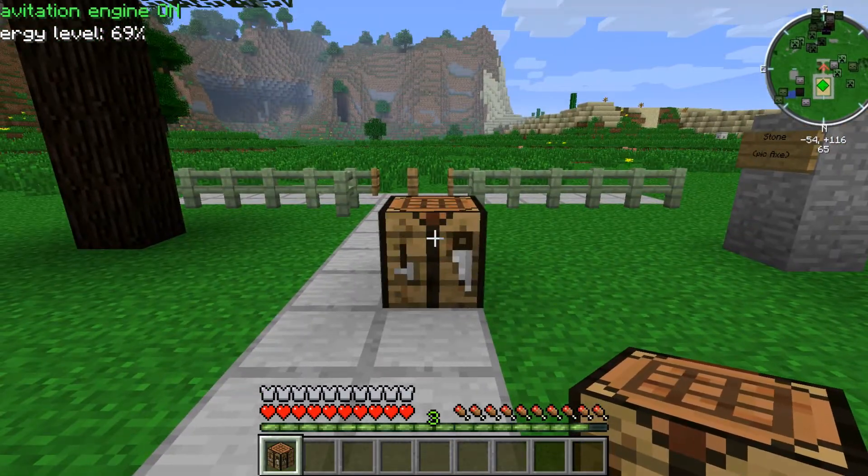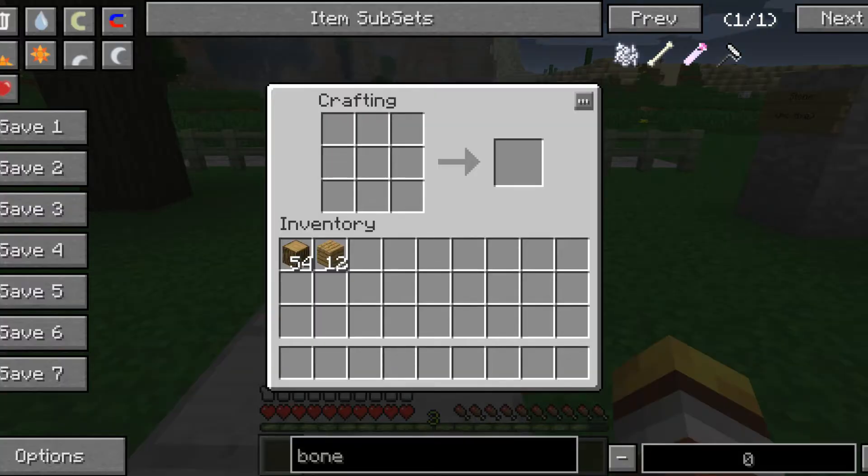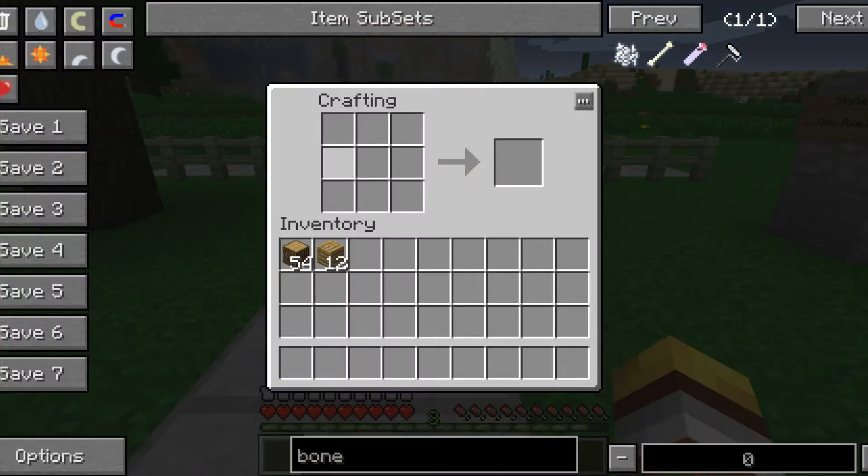Place the crafting table down and right-click on it. It gives you a 9-block grid, so you've got much more room to work with. Whereas the default 4-slot inventory crafting space isn't enough to make most things, so it's always good to have a crafting table.